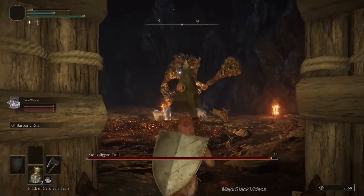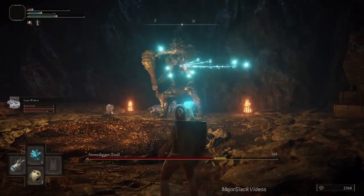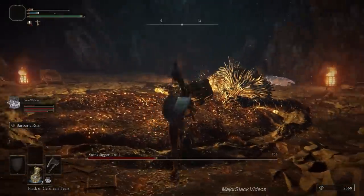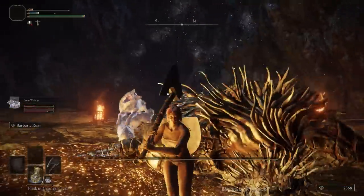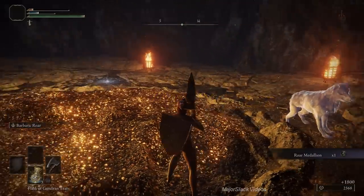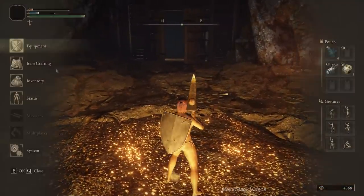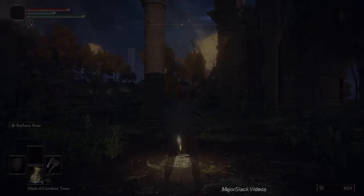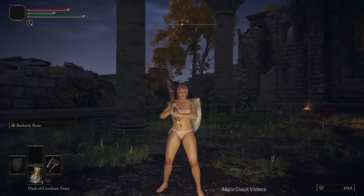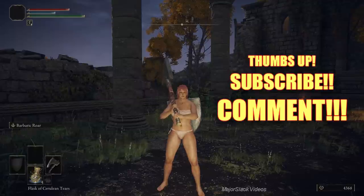Release the hounds — he engages with them, now launch all five large glintstone scrap right away. The fifth one breaks his stance and down he goes. Go up and do a critical hit. Missed it the first attempt but got it the second — finished him off. Easiest way to take down the stone digger troll: works every time regardless of build or class. The five large glintstone scrap will always break his stance; go in for the critical hit with your best melee weapon. If that doesn't finish him, that's what the holy water pot is for. We have money to level up — done here. Thanks for watching!